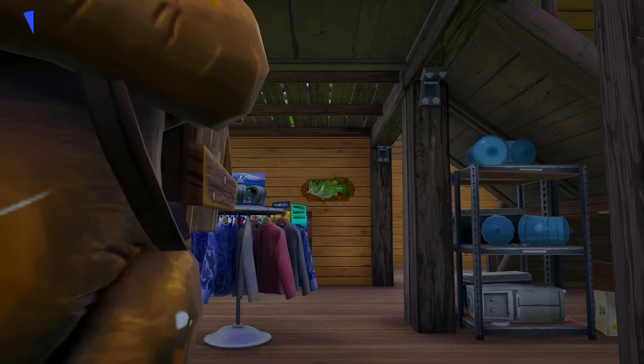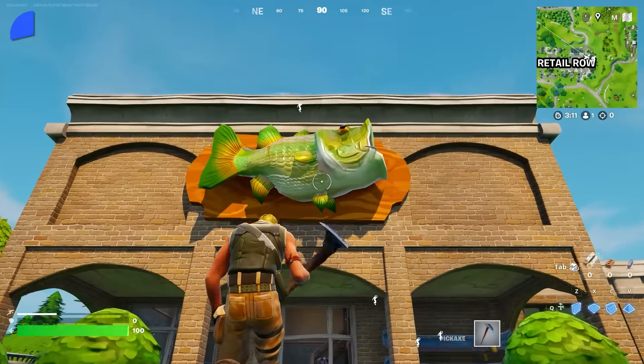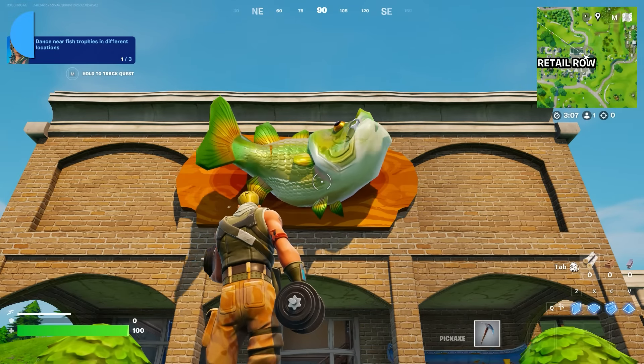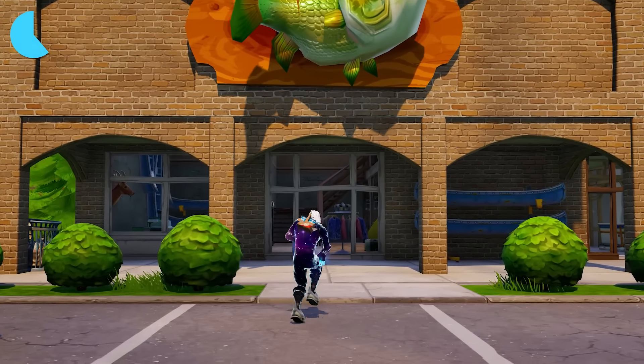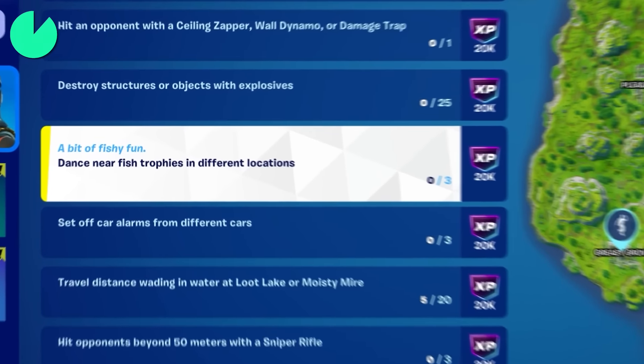Another thing they didn't forget is one of Chapter 1's most wholesome yet hilarious additions. Back in the day, if you went to places like Retail Row and Lonely Lodge, you could come across the infamous dancing fish. When you danced near them, they would start dancing alongside you and even play their own music. Not only are they back now, but they're also part of the quest for the OG mode, just like they used to be.